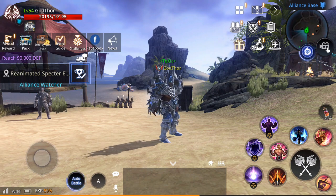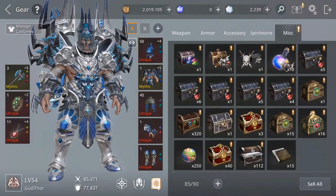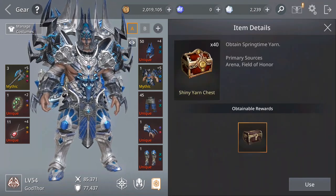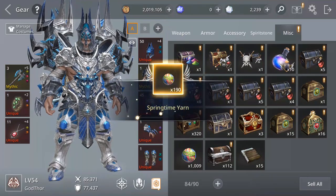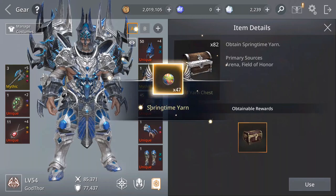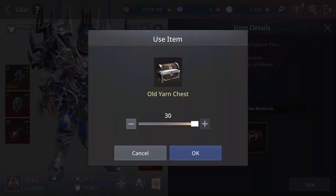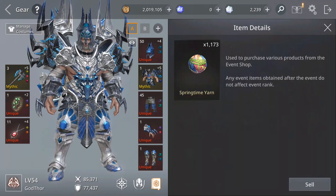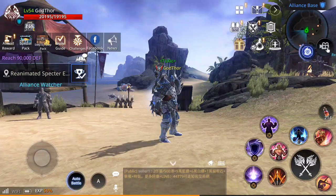First we're going to start with the event shop. I already got lots of chests for the event - 40 of the shiny Yanches, which give the most event coins. Let's open them. I have 112, from Arena, doing Arena, Field of Honor. I have 1173 springtime yarn - these are coins for the event.